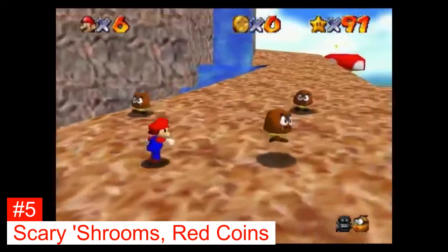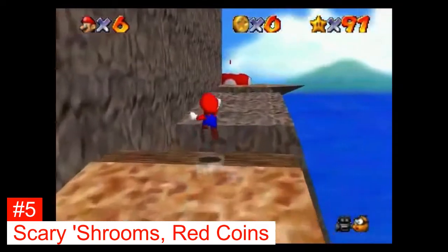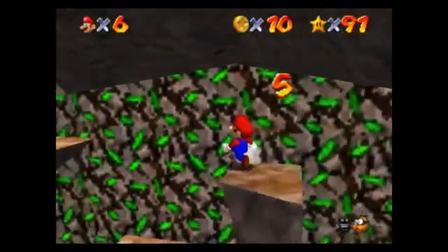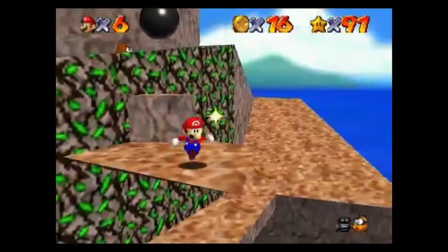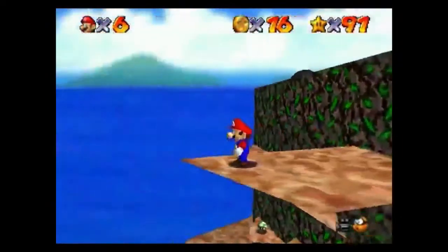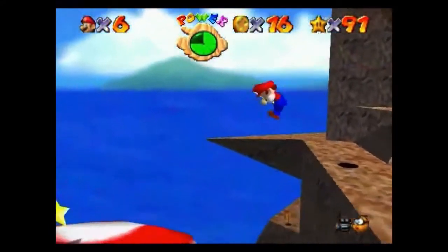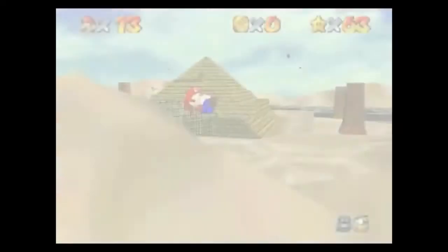Tall Tall Mountain has some stupid jumps that test your platforming skills, especially the third star: Scary Shrooms red coins. The coins on the mushrooms are not hard, and the mid-level section takes longer but isn't hard. The main problem is collecting the star itself — the camera never cooperates and there are cheap depth-perception issues that aren't my fault. I wish you could just edge-grab the mushroom to make this star easier, but it gets to the point where it's not fun anymore.